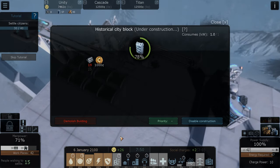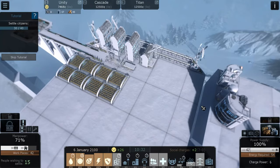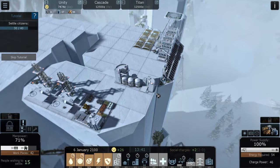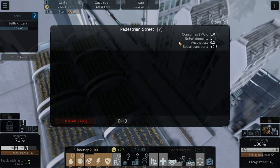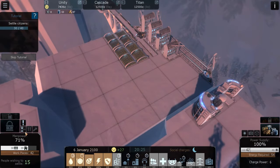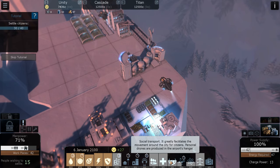Almost done, come on! How many batteries do we have? We have zero batteries, so we definitely need more battery charging because we are using a lot of that. Let's build more, or we could just upgrade this. As you can see, the people are using the roads — so that's a good thing. People social transport is great for the movement around the city for citizen use. Personal drones are produced in the airport hangar.